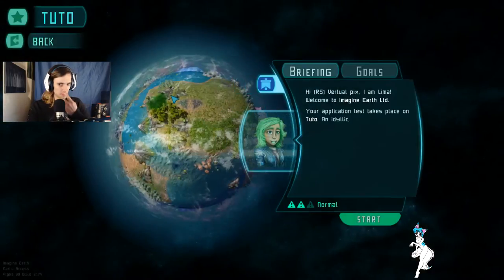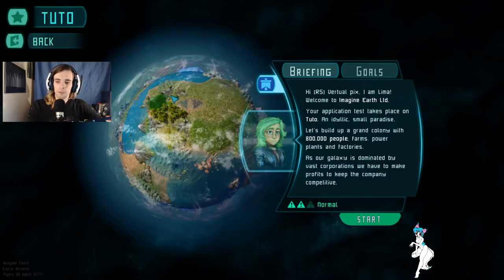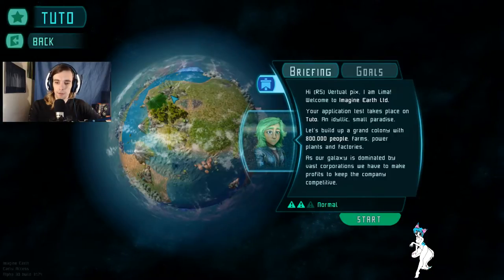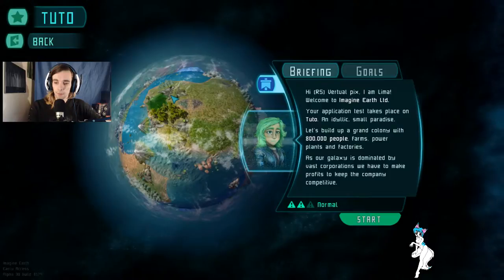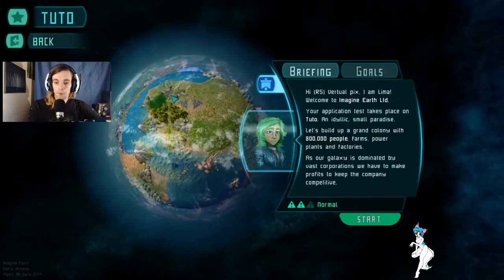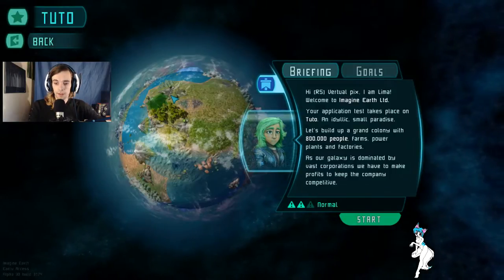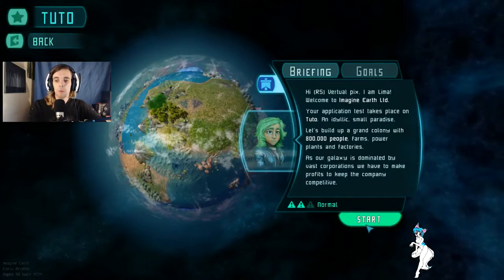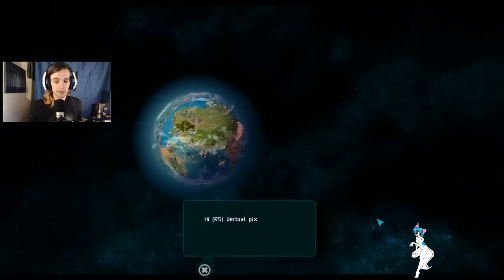I'm going to guess that this is our first world. I am Rama - welcome to Imagine Earth. Your application test takes place on Tutu, an idyllic small paradise. This would have a grand colony with 800,000 people, farms, power plants, and factories. As our galaxy is dominated by vast corporations, we have to make profits to keep the company competitive. Okie dokie, let us get into this.